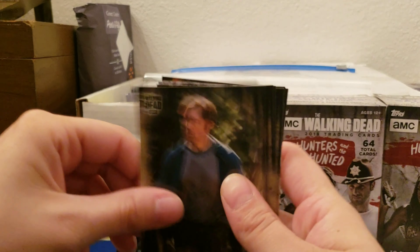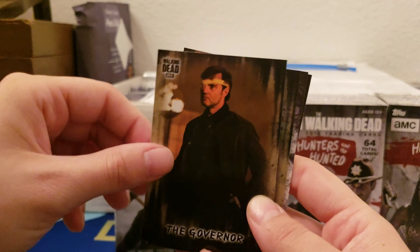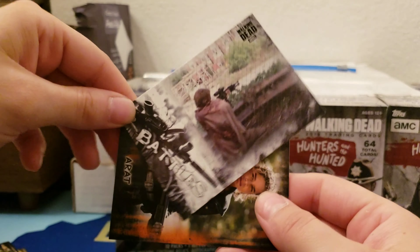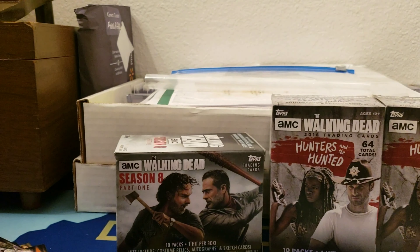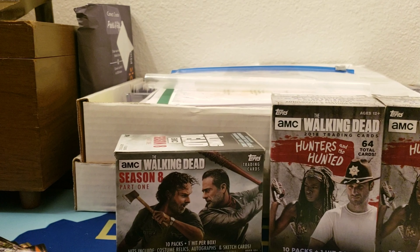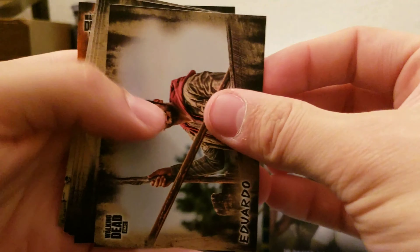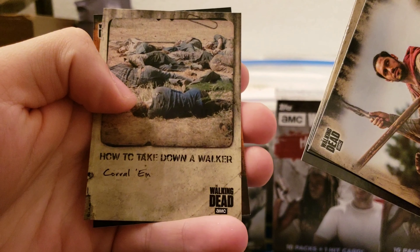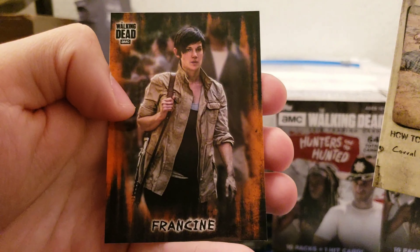Carl! Dr. Carson, Jesse Anderson, The Governor — oh, there's the Governor — Tyrese Williams. Ooh, Battles — that's pretty cool — that's Carl. And then a Rat pack. So that's a completely new pack. We got Eduardo, Denise, Eric, Joe, and How to Take Down a Walker — Corral — and Francy orange.